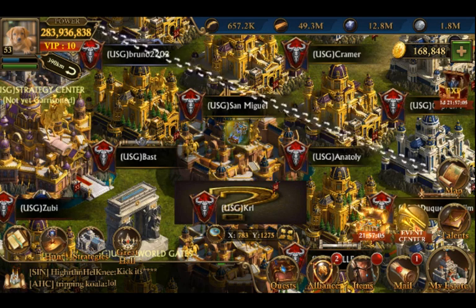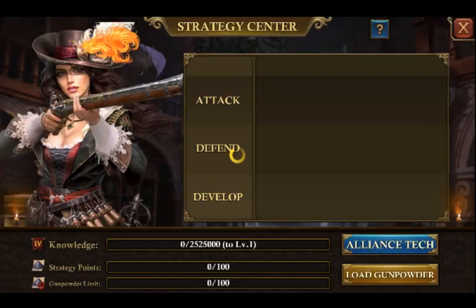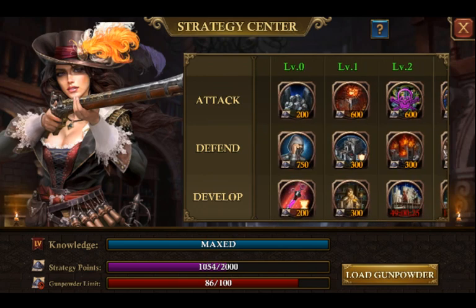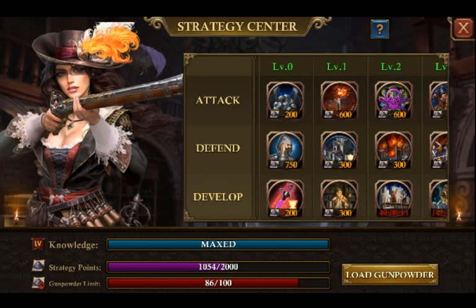But let's not stop there. You can actually get another boost. If you take a look at your strategies, you will notice that you could do a construction speed — there's a construction boost, a building booster, that gives you an additional 20% increase for the entire alliance. So if you don't mind spending some of your alliance points there, not a bad idea whatsoever.